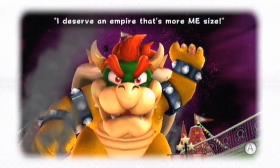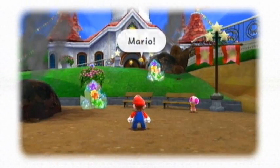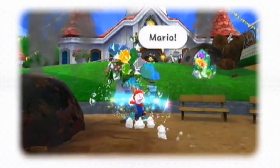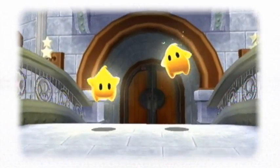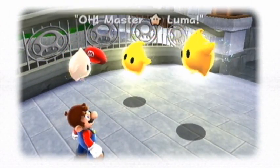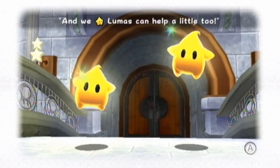These guys are called Lumas — L-U-M-A. The guy in our cap is referred to as the Master Luma, who gives us the spin ability, which is pretty awesome. There isn't much to say about the story line — it is a Mario game after all, so story lines are basically just rescue the princess, same old stuff.